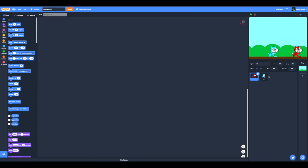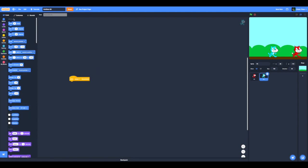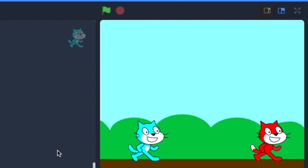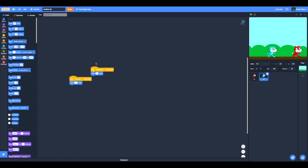We need to make the rotation style like this. We need to make it move - change y by 10, move 10 steps, and move minus 10 steps. It works! He's moving! There's only a few steps you can walk, but at least it stays within the boundaries.